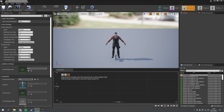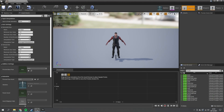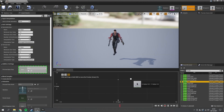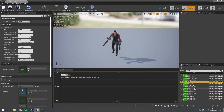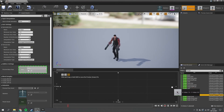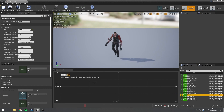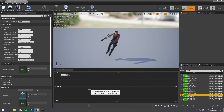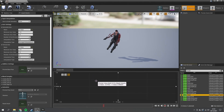Now we can drag in our animations. Search for 'evade' and drag them in: evade backward at X=0, Y=-1; evade forward at Y=1; evade left on the left side; and evade right on the right side. Now we have an omnidirectional blend because you can see how it blends between different directions to handle those different movements.